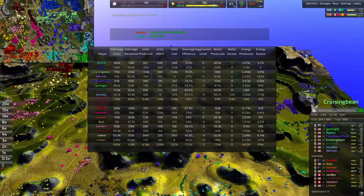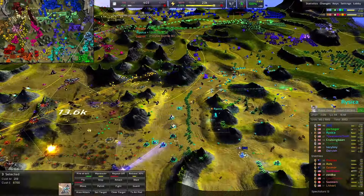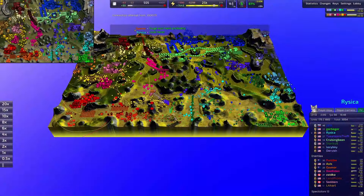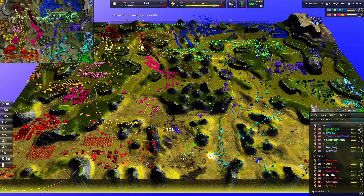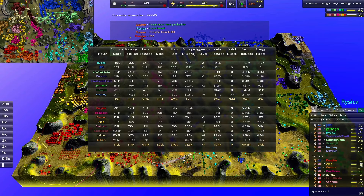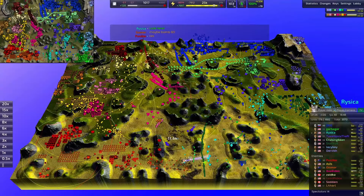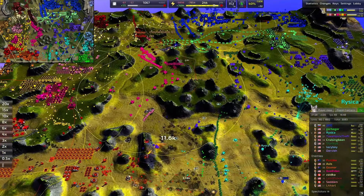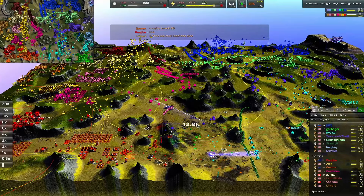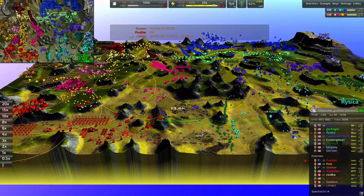In terms of metal created — wait, air war! Better get those fighters out of there — Risika's fighters as well. Alright, Risika and Lazy Boy scaring off Axis there. Smiley still continuing with their fighter force up top. Metal produced — just over a million for the warm color team, solidly over 150,000 more metal produced than the cool color team. It is on the cool color team to advance.